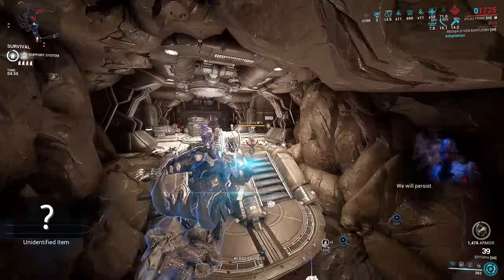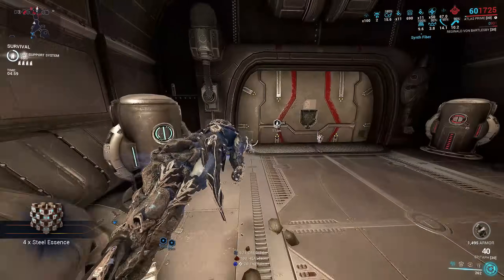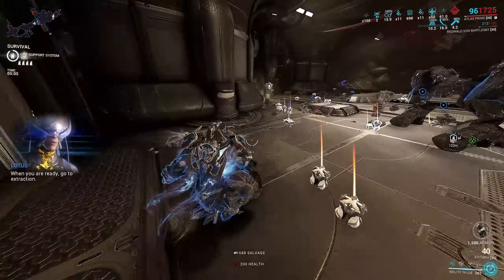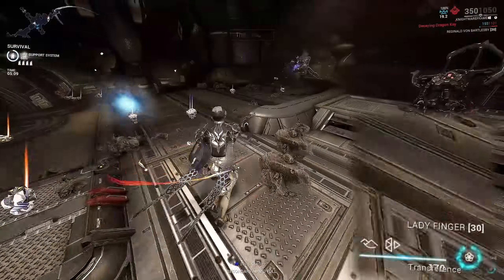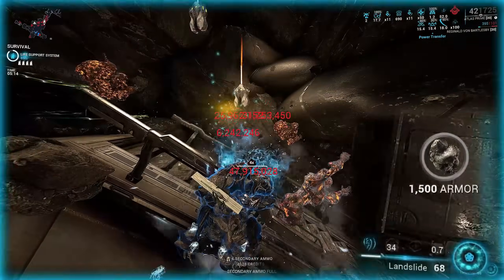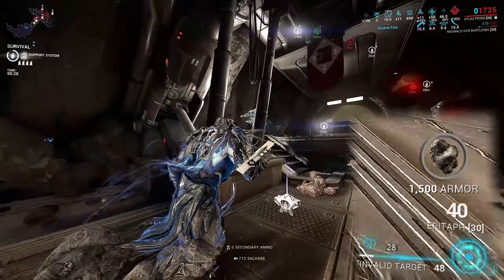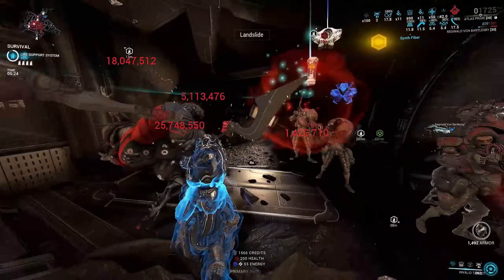We can multiply that damage even more with the augment Rubble Heap. Atlas has a passive that grants him armor and heals him whenever he consumes rocks, which is seen on the bottom right corner of the screen. These rocks are dropped when you kill petrified enemies, or when your rock minions die. Once you reach 1,400 Rubble, Landslide costs no energy to cast, deals 2x its damage, and travels 2x faster.